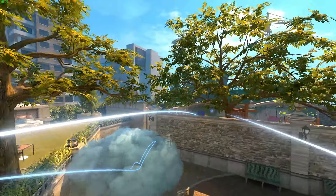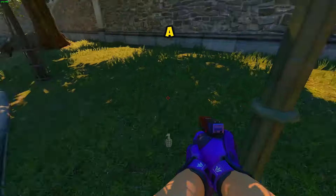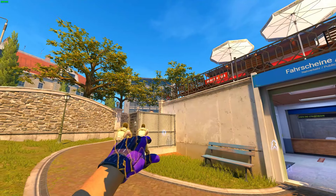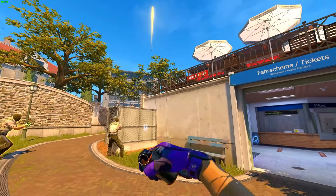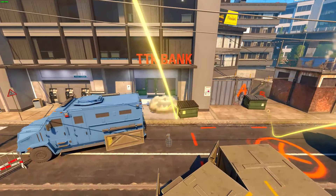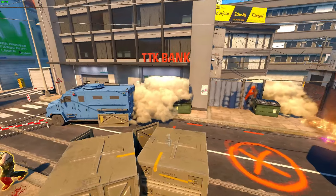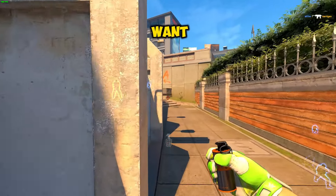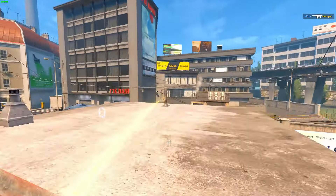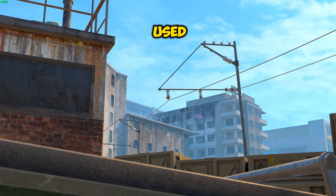Donk uses this smoke and molly combo to control the park and fountain every round. If you want to enter A-Site from Long, use these two smokes. Or if you just want to smoke trash, this one will work fine.